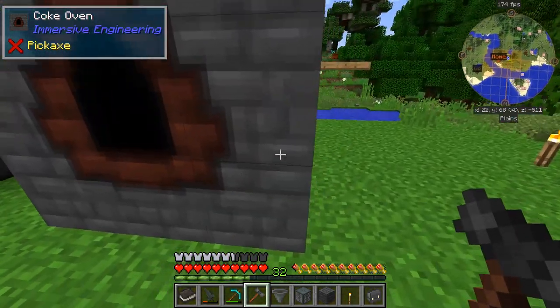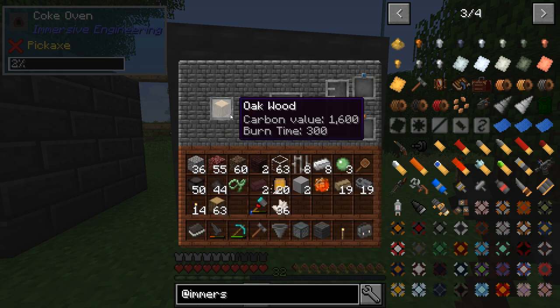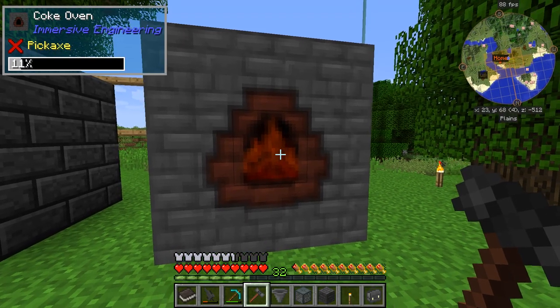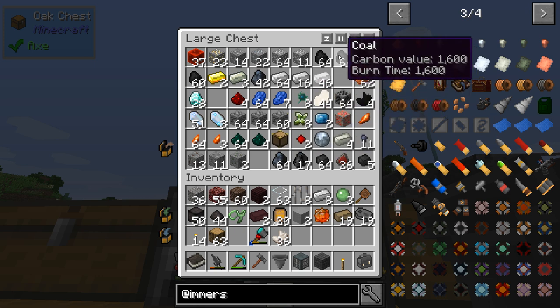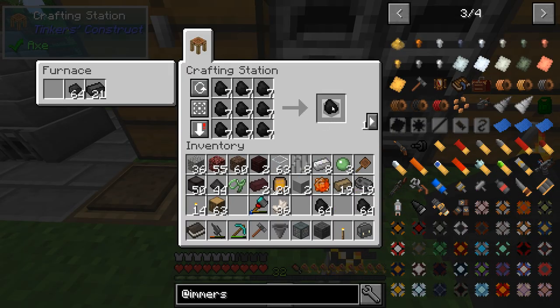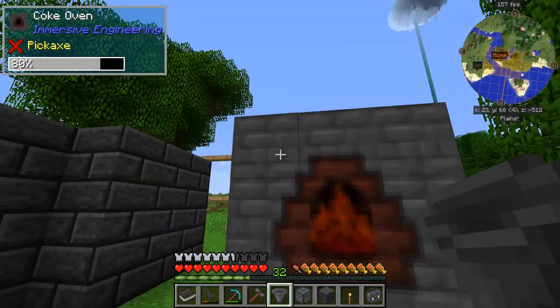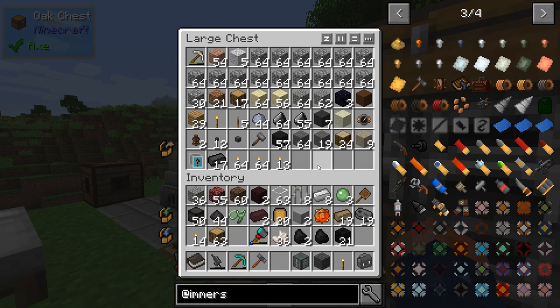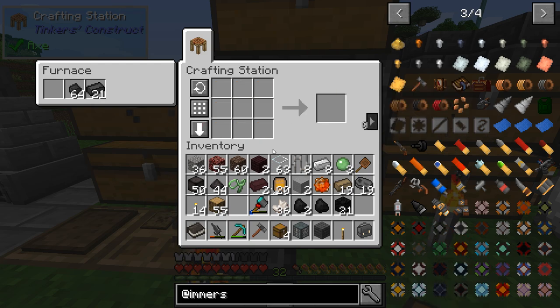That texture looks so much different than I've seen before — very smooth. Just like normal, you can throw a log in there and it's going to give you creasote oil and charcoal. We also need to get coal coke running — I'll get some regular coal and turn it into blocks of coal since that's more efficient. I also made a tank — that's going to be perfect for collecting the creasote. Let's just automate this quick: throw a hopper here, grab another hopper, make a couple of chests, and put the hopper on the bottom connected to a chest.